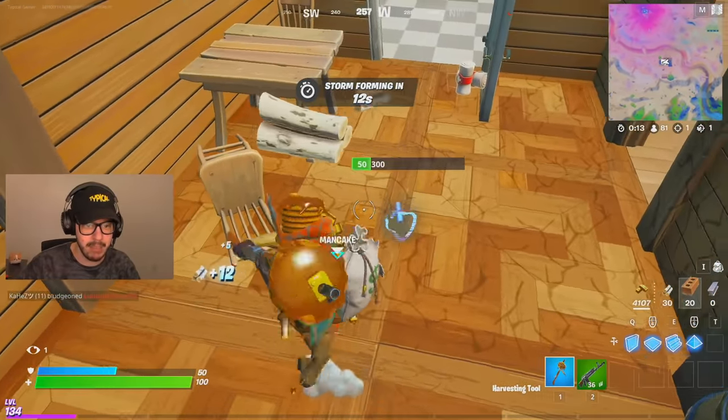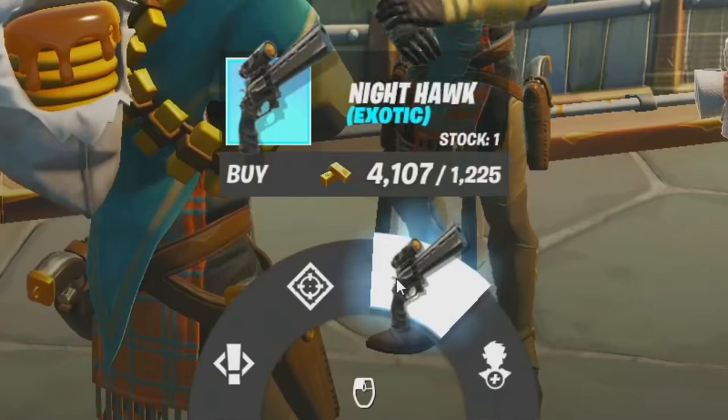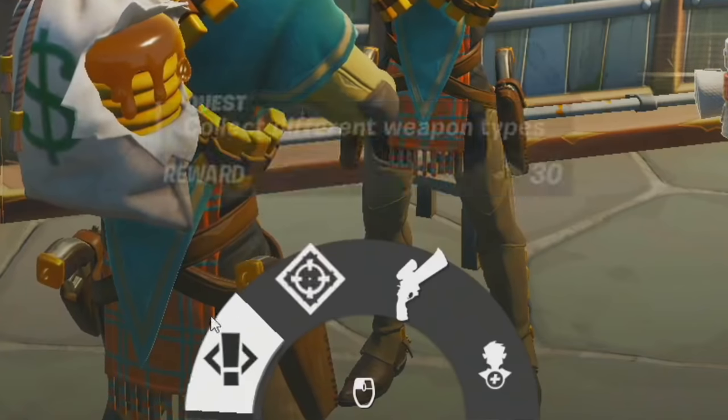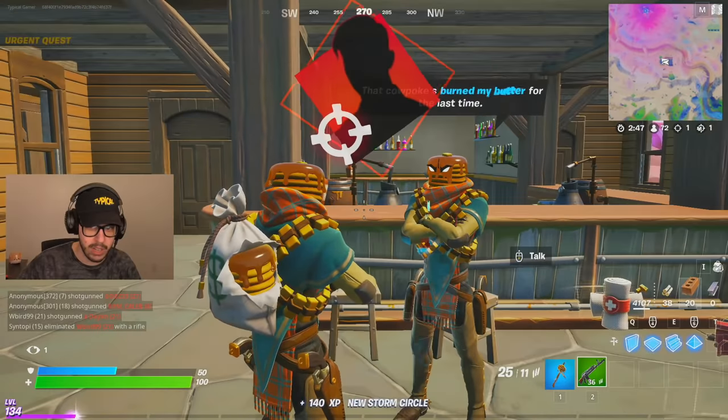You guys should break down and see Mancake down there chilling — look at him. It's me but not me. All right, what's up bro. We can buy the Nighthawk for 1200 gold, we can hire him, we can eliminate an enemy player, do a bounty and get 70 gold, or collect different weapon types. Let's get a bounty — we're gonna go ahead and do that.